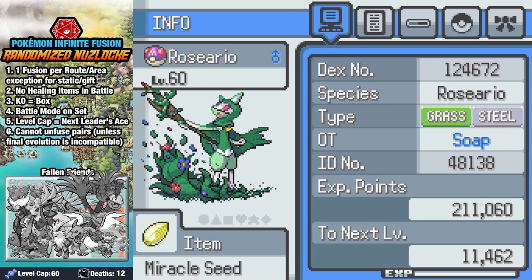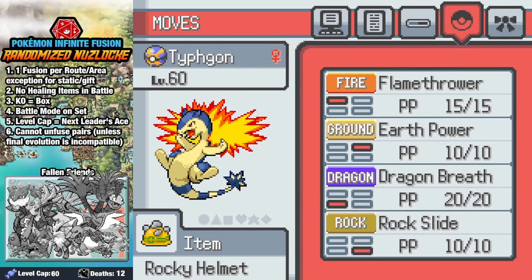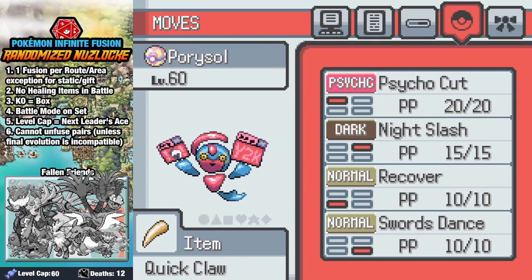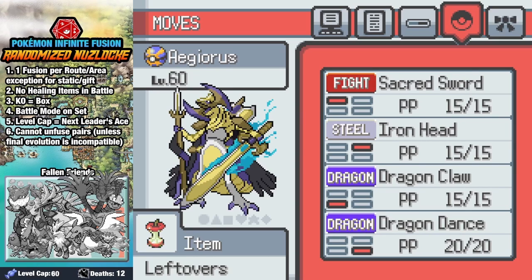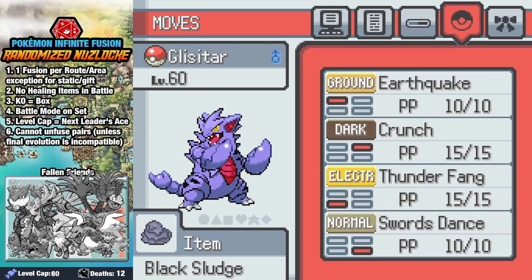Once we get to Indigo Plateau, we do some theory crafting and make some adjustments to our team. Our final roster: Rosario holding a Miracle Seed with Mega Drain, Aura Sphere, Dragon Pulse, and Calm Mind; Typhagon with a Rocky Helmet with Flamethrower, Earth Power, Dragon Breath, and Rock Slide; Parasol with a Quick Claw with Psycho Cut, Night Slash, Recover, and Swords Dance; Agerus holding Leftovers with Sacred Sword, Iron Head, Dragon Claw, and Dragon Dance; Snorkew with Leftovers with Crunch, Play Rough, High Horse Power, and Rest; and finally Glystar with Earthquake, Crunch, Thunder Fang, and Swords Dance. He has the Black Sludge on right now, but I'm about to remember that's not how Poison Heal works.